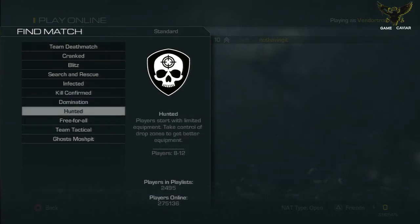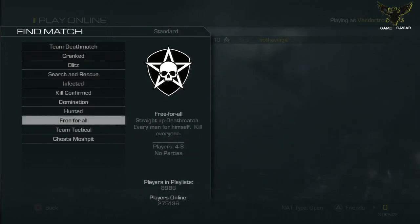Hunted — players start with limited equipment and take control of drop zones to get better gear. I played a match last night and it's very fun. Basically you start off with a pistol with limited ammo, they give you a throwing knife, and they drop ammo crates at different positions. You and your team rush to the ammo crate, get a random gun, and go to work. Pretty cool.